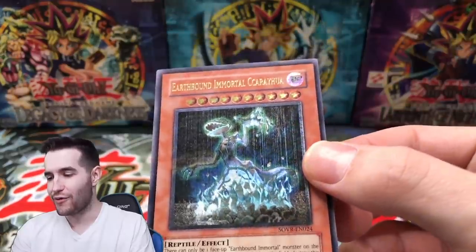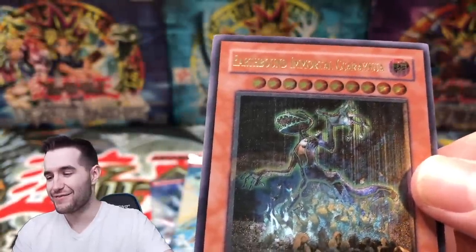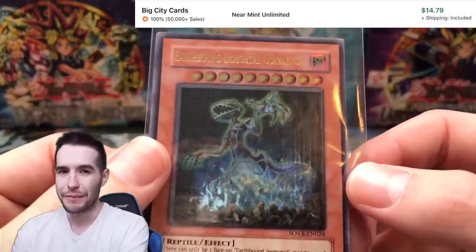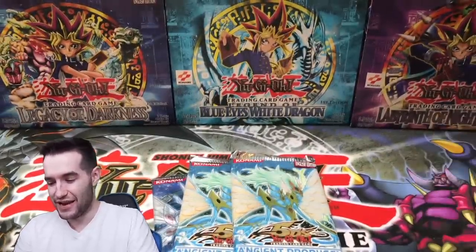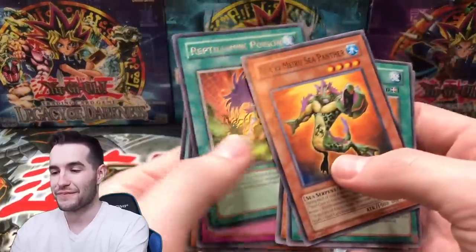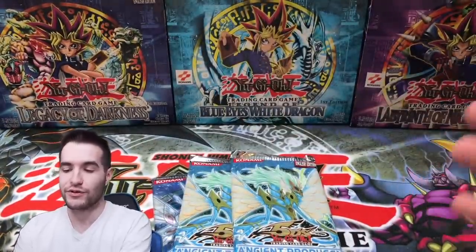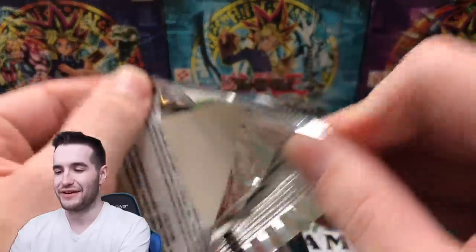Ultimate Rare! Earthbound Immortal — Kikorayu, something like that. I didn't really watch that season too closely, so I don't really know the name, but that is a sweet card. Reptilian Poison. We're taking that — that will set the Stardust Overdrive drive again. It is just murdering Ancient Prophecy right now.